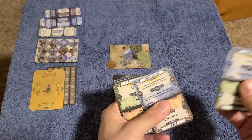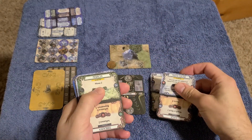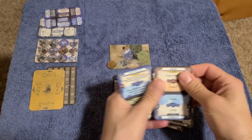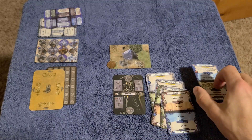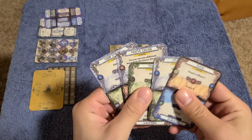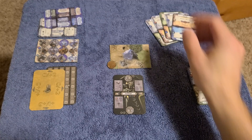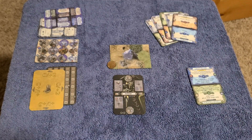Then draw up your first hand. You have to draw it left to right, so I'll set them out like that: one, two, three, four, five. The order that the cards are in will matter — I'll go over that in a different video. Draw your first hand and that would be completed setup.